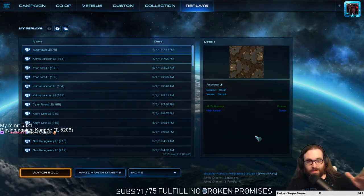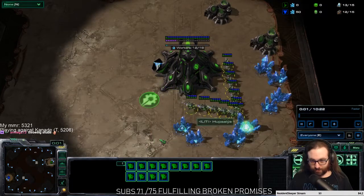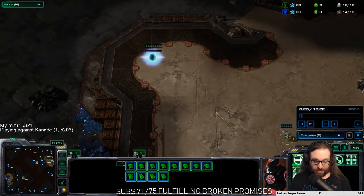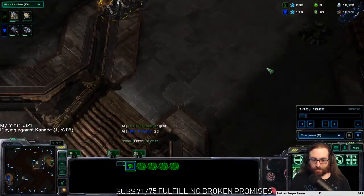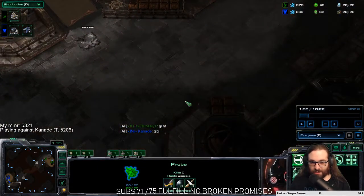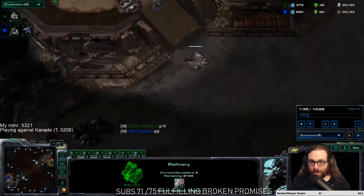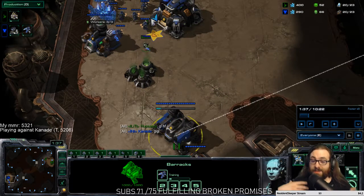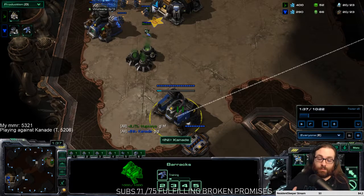Stage one of the scouting guide completed. Here's stage two — another way you can choose to scout Terran players. Throwing shade on your opponent is a strong play. In this game, instead of opening with a stalker, I open with a sentry. Everything looks exactly the same — build the gateway, build the gas, then go scout with the probe. The objective is to find out if he's going gas-before-racks or not. I can tell that his barracks just finished and he had more than 100 gas mined — he went refinery first.